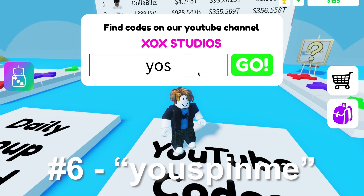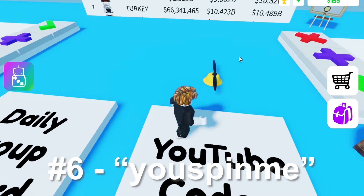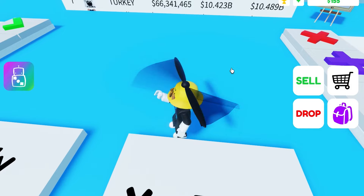Number 6 is Use Pinmay and the code gives you a heli hat. Half of the heli hats are with Robux, so you can get an expensive item for free.